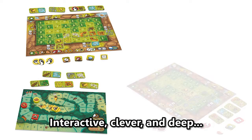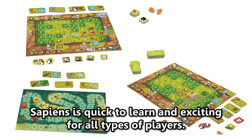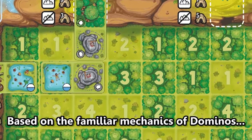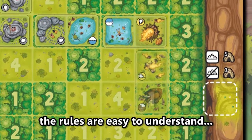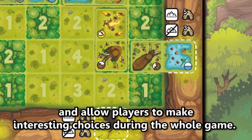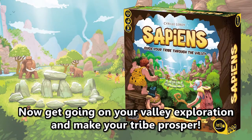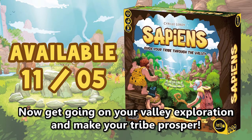Interactive, clever, and deep, Sapiens is quick to learn and exciting for all types of players. Based on the familiar mechanics of dominoes, the rules are easy to understand and allow players to make interesting choices during the whole game. Now get going on your valley exploration and make your tribe prosper.